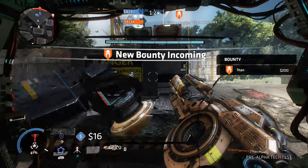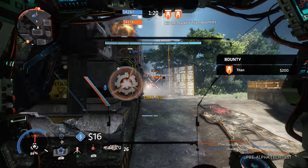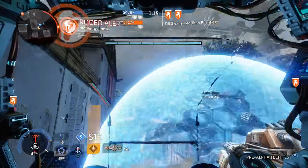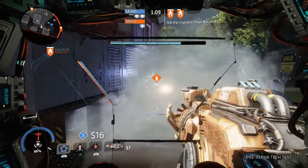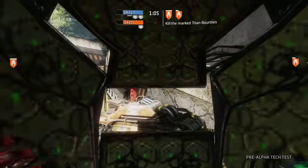Your ordnance is Laser Shot, a precision beam of energy akin to the pilot's charge rifle, but with no charge up time. In most cases, this is your primary weapon as Ion, with the Splitter Rifle simply filling in the gaps when you don't have enough energy to fire the Laser Shot. The Laser Shot is a one-hit kill versus pilots and deals significant damage to enemy Titans, especially when you score a critical hit.